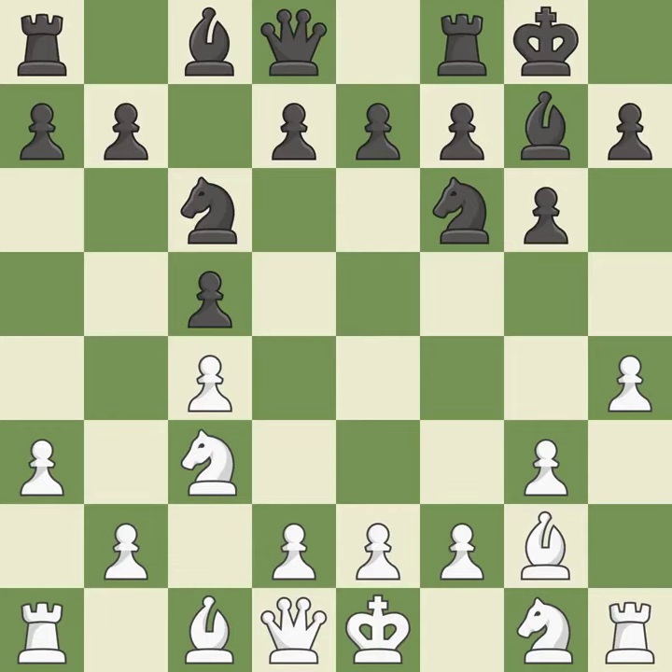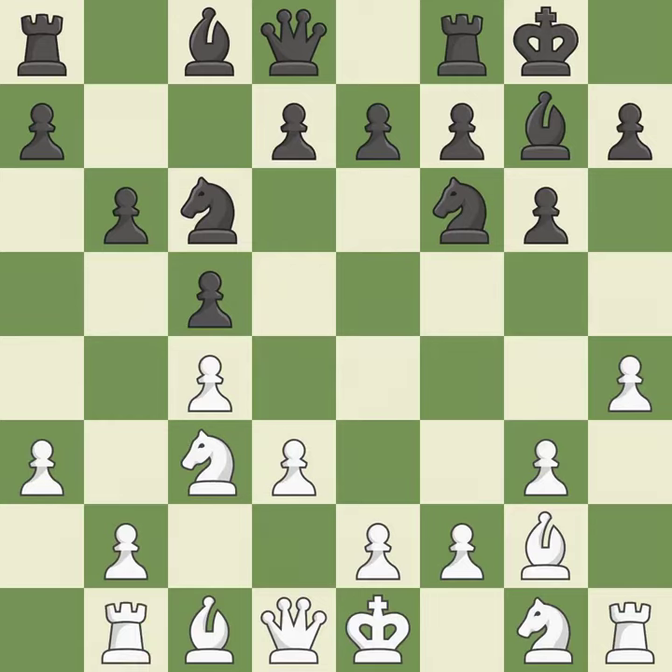Castling gets the king to a safer square, out of the center of the board, while also developing a rook. Castling kingside tends to be safer because the king is further from the center. The bishop will be better off as a result of this, and is prepared to move into a functional square.